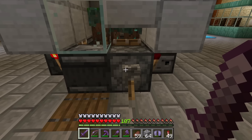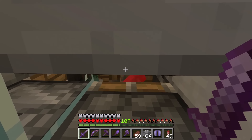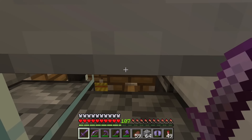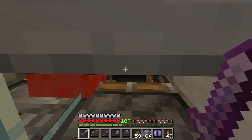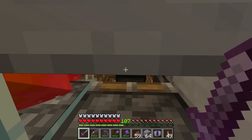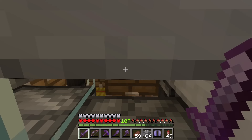To use this farm, all I have to do is flick this lever up and stand over here. As you guys can see, all the drowns will get automatically killed. The loot will get funneled down into a collection chest. Now I'm going to collect the loot.